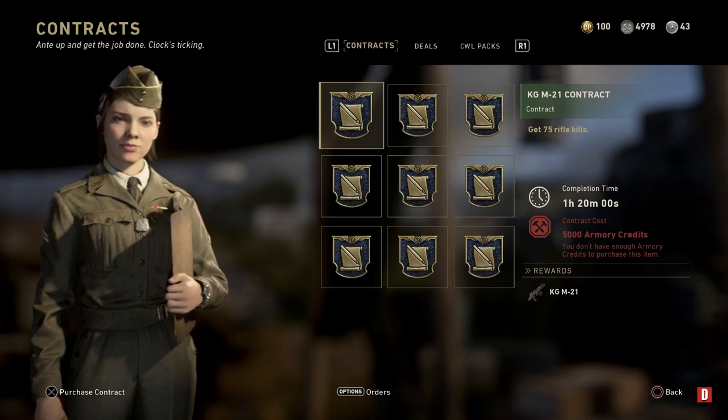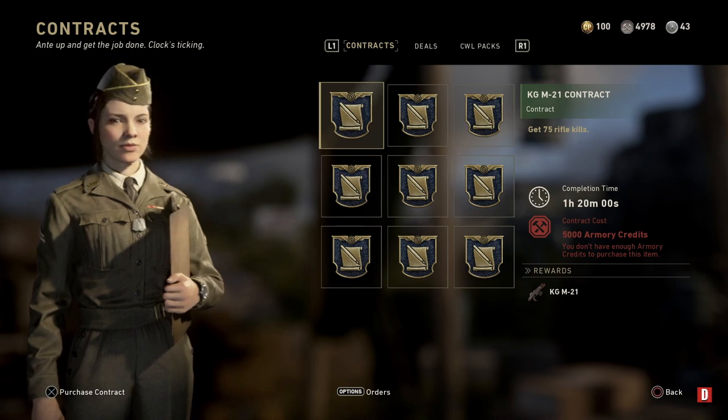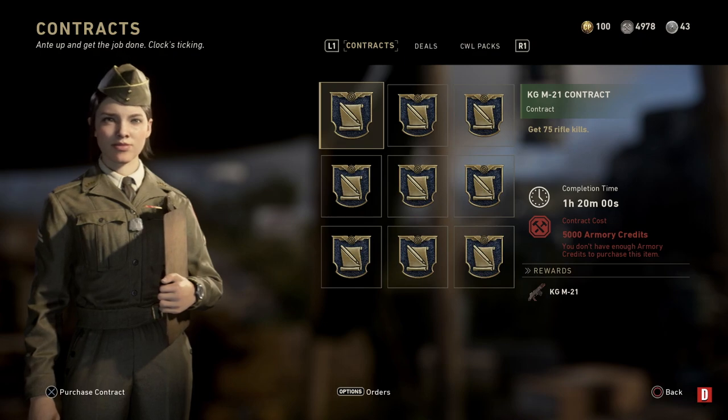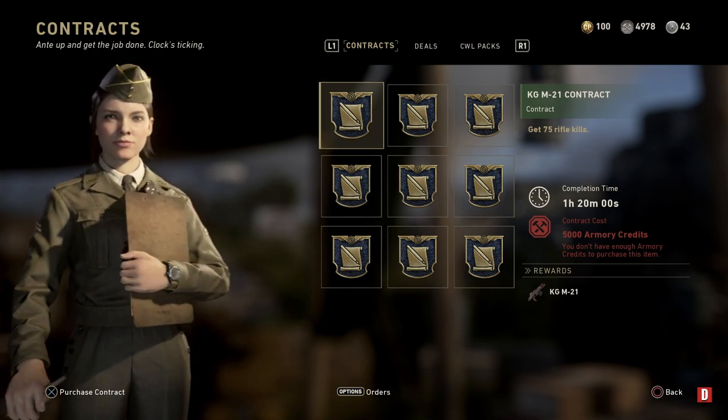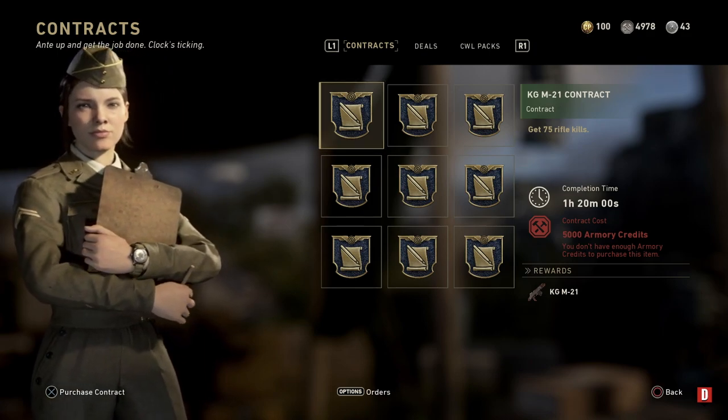I just thought I'd show you the new contract this week — well, it's the old contract, the first one we ever did — and it's the KGM 21. Get 75 kills and it's just 5,000 army credits. It's pretty simple, definitely unlock it, it's definitely a worthwhile assault rifle.